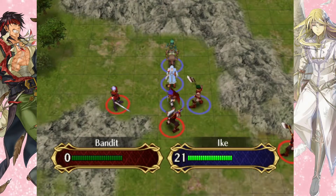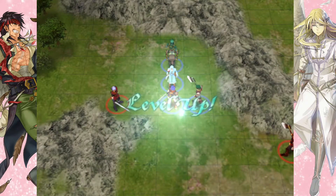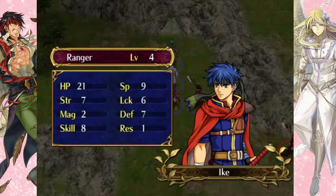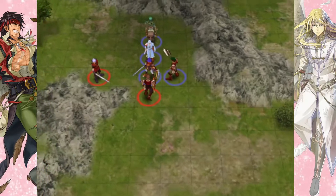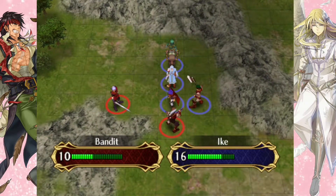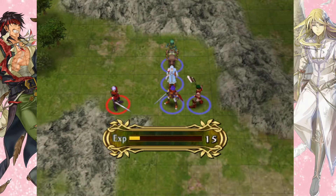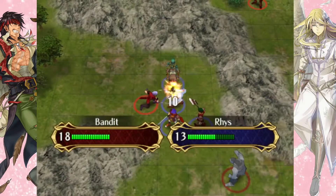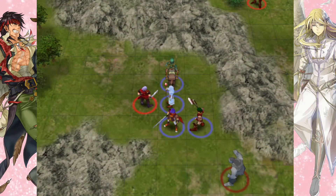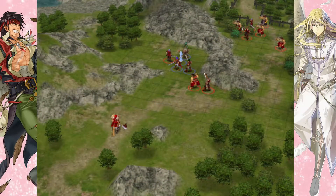Ike is going to one-round this enemy. Like I said in the last episode, our Ike is pretty balanced in his level ups — let's see what he gets this time. Okay, that was a good one. Glad this Ike is doing well. In my practice run he never gained strength so he kind of felt like a Myrmidon. I don't think I mentioned this last time, but Ike's class is basically like a hero or mercenary in Fire Emblem 7 or 8 — you know, like Raven or Deke or something.